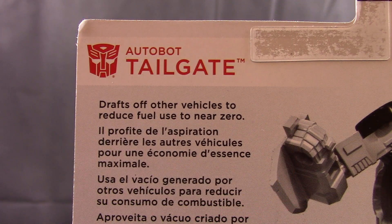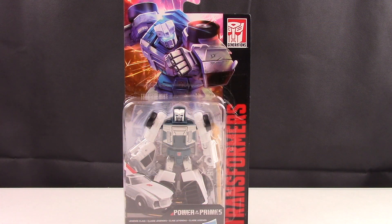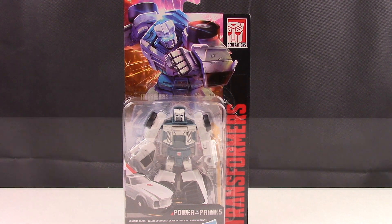Looking at his description, we have: Autobot Tailgate drafts off other vehicles to reduce fuel use to near zero. That's about it for Tailgate inside his package. Let's go ahead and get him open and into his vehicle mode.